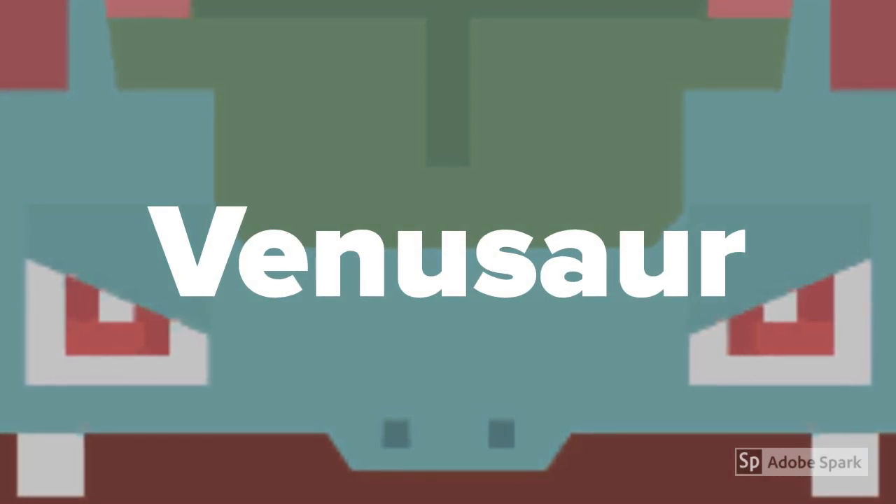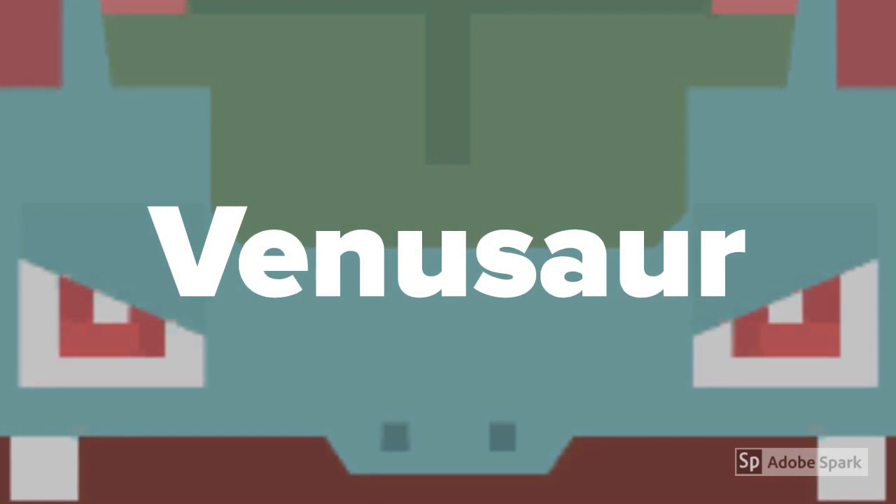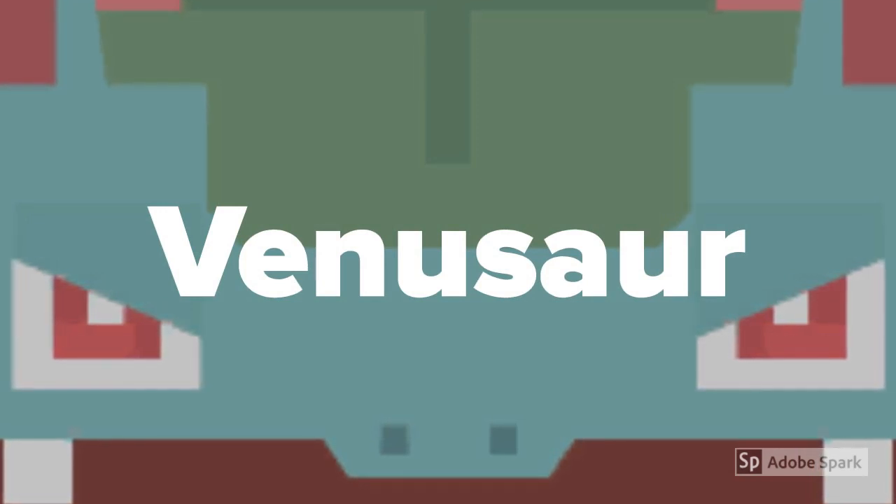First up we have Venusaur, and I had it since a Bulbasaur. But Bulbasaur wasn't my first pick — it was actually Charmander — but I got Venusaur from Cookie.